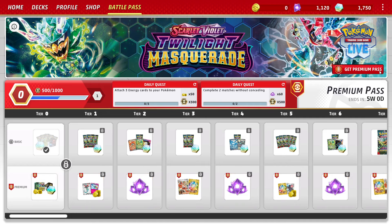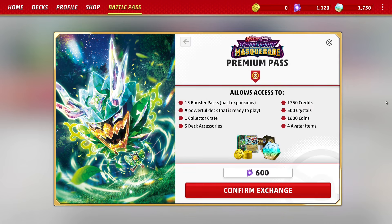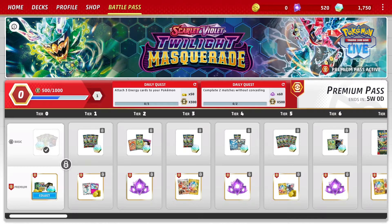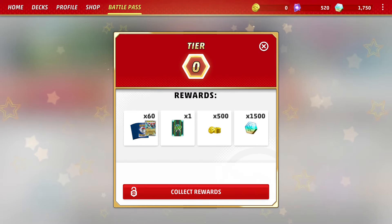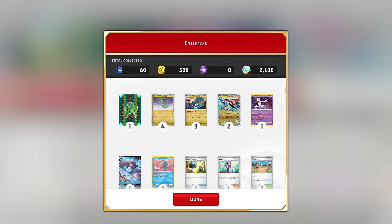Once you have 600 crystals in your account, get the Premium Pass. Never ever buy the Premium Pass Plus for 1,800 crystals — it is an absolute waste. Only ever get the 600 crystal Premium Pass. You get a brand new free deck at tier 0, plus 1,500 credits. At the time of recording, Dragapult EX is the free deck, but that could be different depending on when you're playing. Additionally, by reaching the end of the Premium Battle Pass, you'll get back 500 of the 600 crystals you spent. And yes, the Premium Pass is retroactive — so even if you're at level 25 of the Battle Pass, then buy the Premium Pass, you'll get all the Premium rewards up to that point.